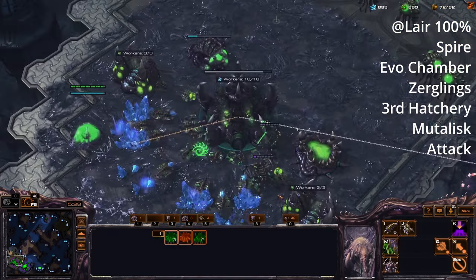Honestly I think this is probably the strongest variation. So once again, starting the lair and gases — but instead of waiting for our lair to finish, we're going to add a Roach Warren and an evo chamber. The great thing about this is that the Roach Warren can finish before the lair finishes, meaning we don't have to build a round of zerglings instead — we can just go straight into roaches.